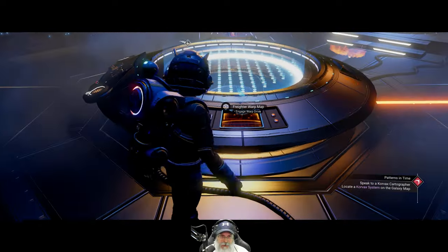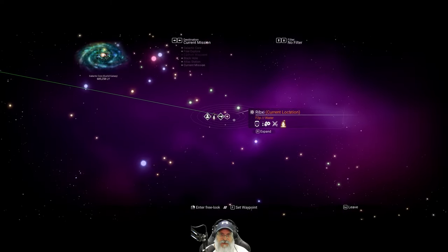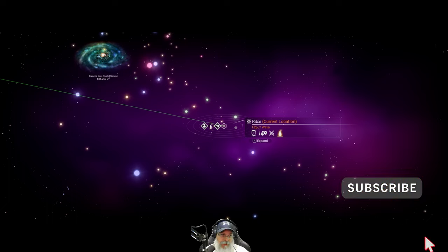In the last episode we got to this system. If you look in the upper left hand corner of the galaxy map you can see that we are as close as we've ever been to the center. We're kind of in the north by northeast area above the center of the galaxy there.